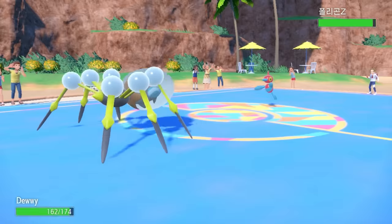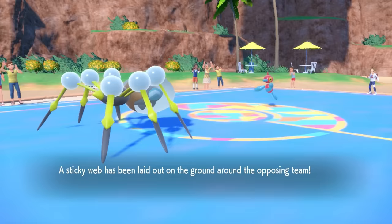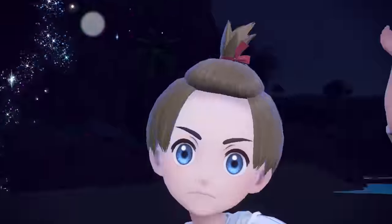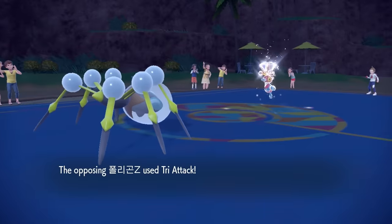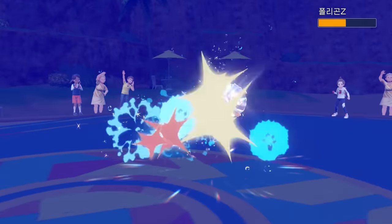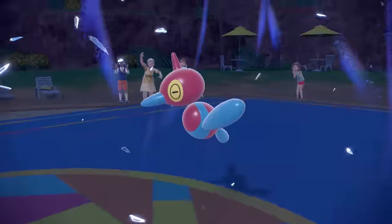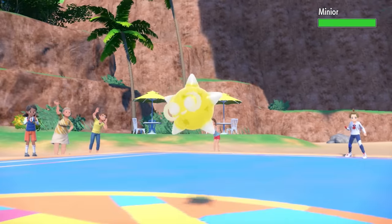They switch into their own Porygon-Z, wanting to come in before the Sticky Web gets laid down. But people don't realize Araquanid has literally base 132 special defense — it is an absolute special tank. They go for their own Tera Normal, pulling out the Diamond Porygon to match mine, and go for Tri-Attack. I'm frightened, but I have confidence Araquanid should be okay. And this spider is thick as a bowl of oatmeal — we tank the hit. Liquidation with the Water Bubble boost takes care of their Porygon-Z. They effectively used up their Tera, and the spider remains supreme.